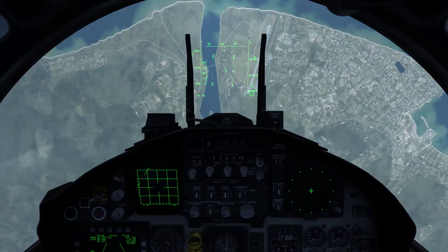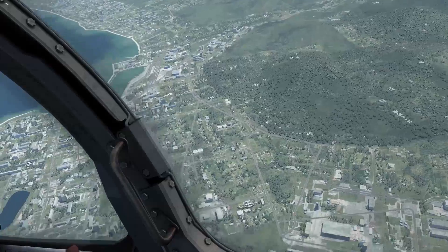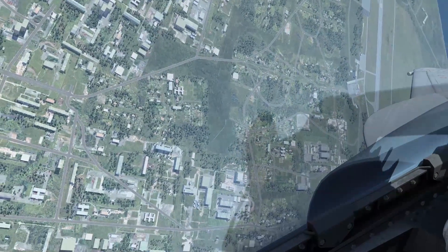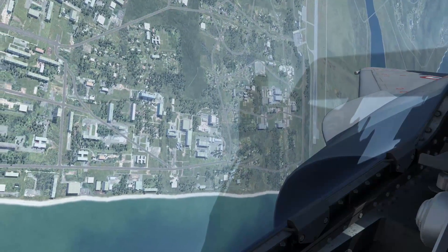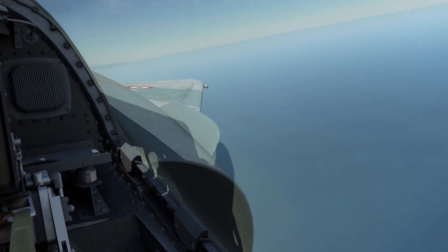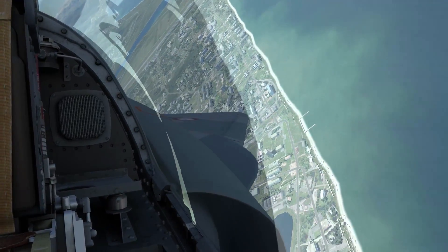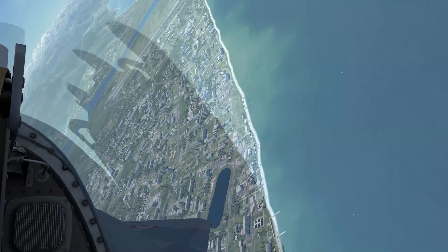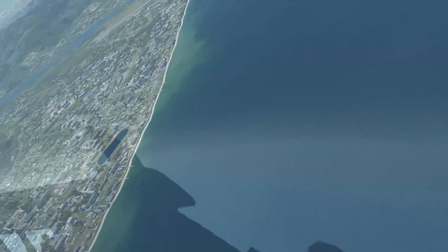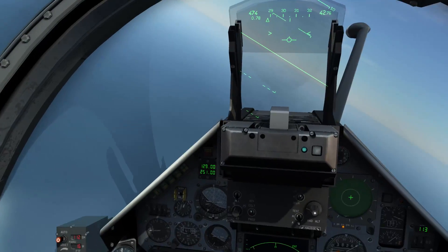Let's go ahead and try the Mirage. Now we're going to test the Mirage 2000, same situation as before. Going to fly over the runway, speed up to Mach 1. Then once I get to Mach 1, I am going to pull hard back on the flight stick and see how far this goes.